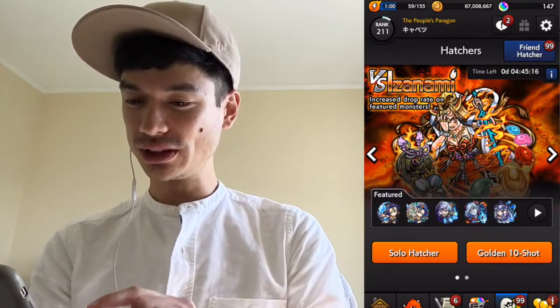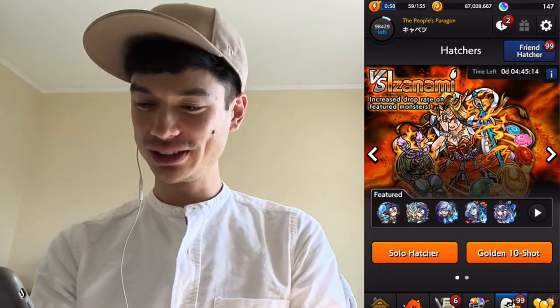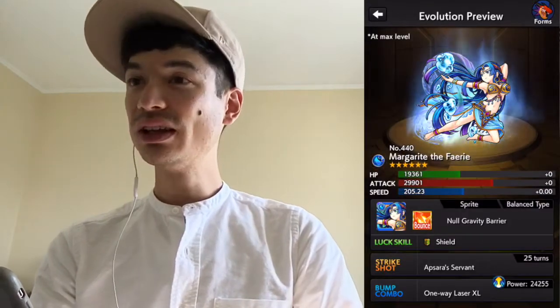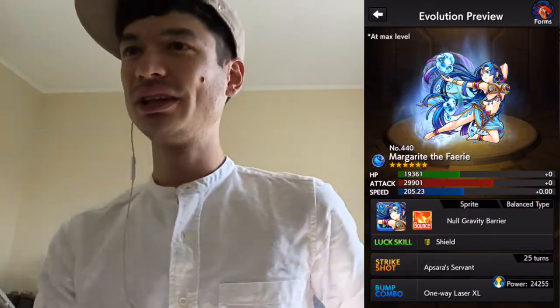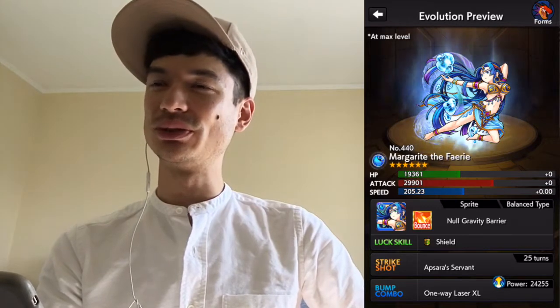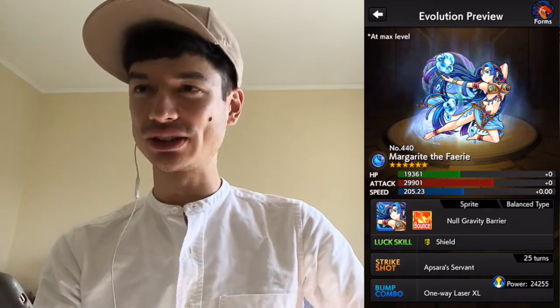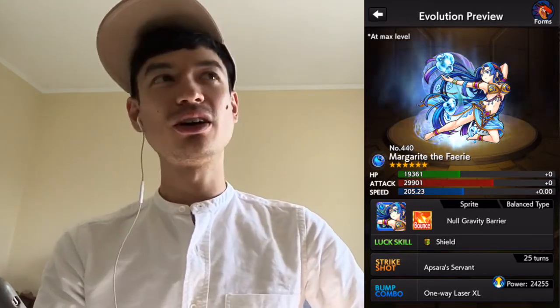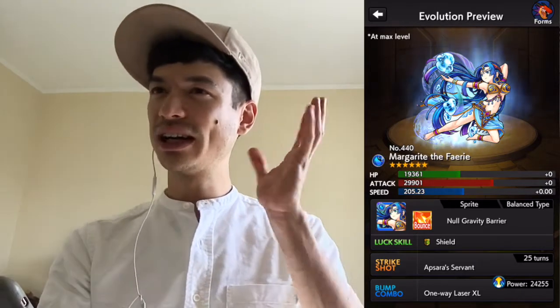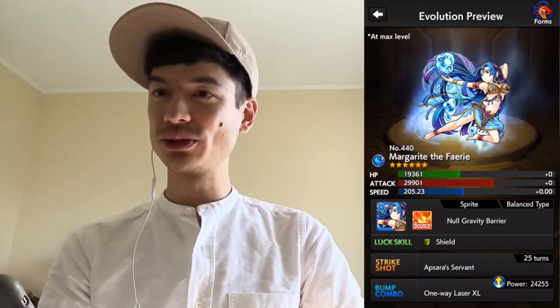And then while we're here, we might as well look at the rest of this Izanami Hatcher. We'll look at Marguerite here. She also has one-way laser. But she's kind of a funny character because her base stats are so good that you would want to use her for her base attack as an attacker. But that would often put her out of position for her one-way laser. So if you're going to use her, keep in mind how you want to use her — either for her laser or for her attack.